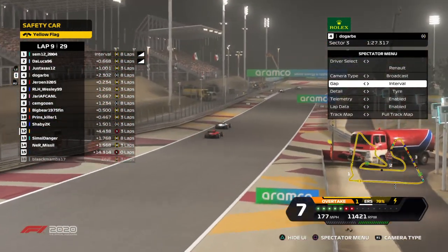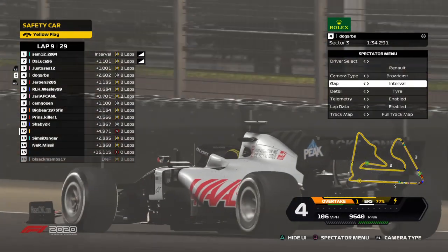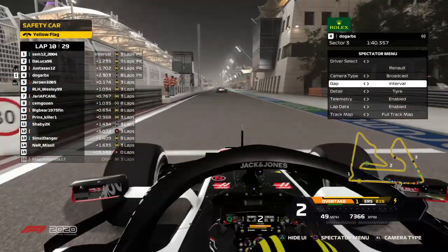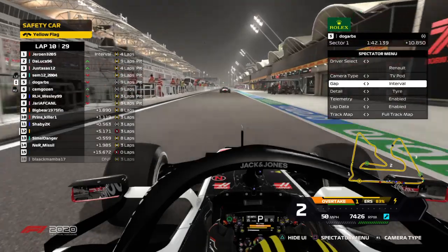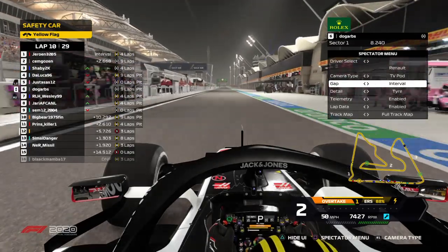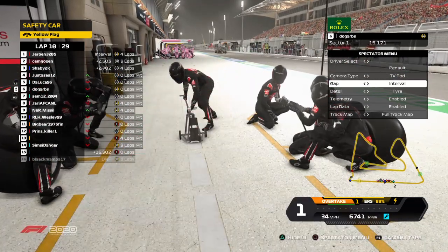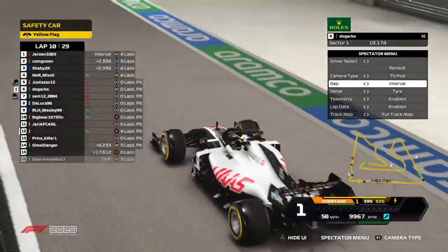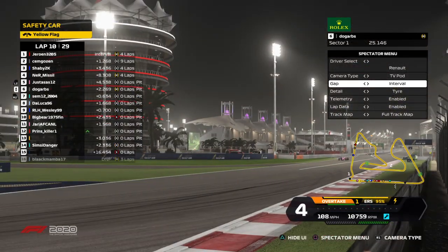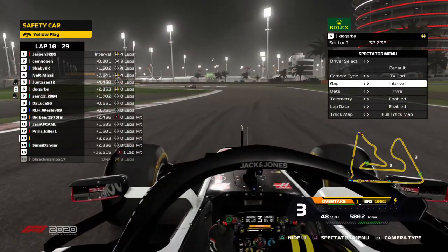Doa is doing a good job with Yurun behind him — Yurun is probably much quicker right now on those new medium tires. We'll see how long Doa will try. He's going into the pits — very interesting. I think he'll go for mediums. I'm not sure if this is a wise idea because we have 19 laps left. He is on mediums — I don't think this was a good idea because the last couple of laps will be very difficult.